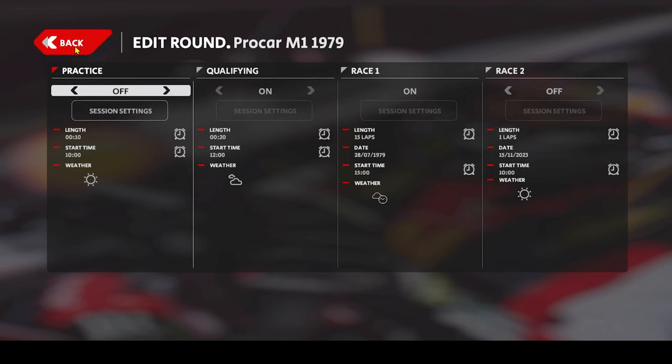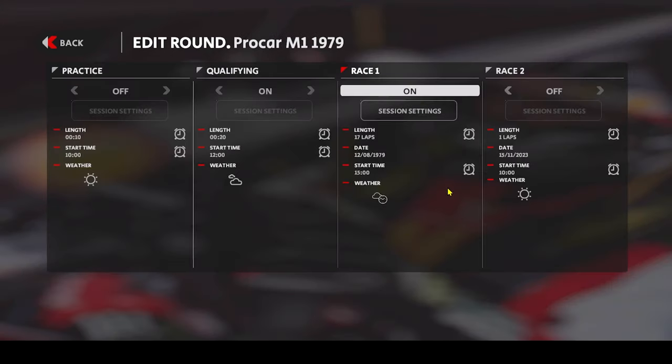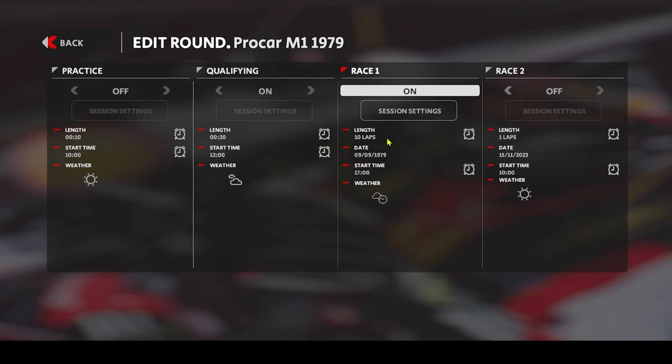Start time here 15:00. Then we'll head over to Austria for the Historic Spielberg track, 17 laps, on the 12th of August, starting time 15:00. The preliminary final stop will be at the Monza Historic 71 10k version, for 10 laps, starting at 5 pm. I think we could run into a sort of sunset or at least dusk.